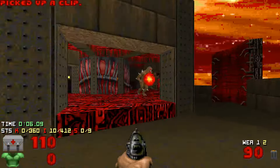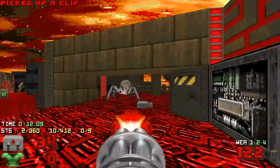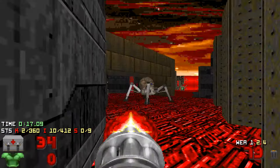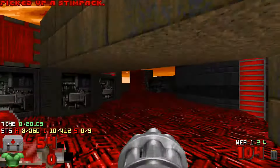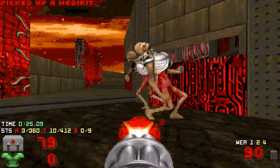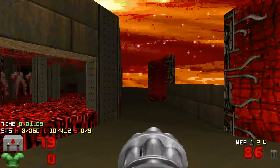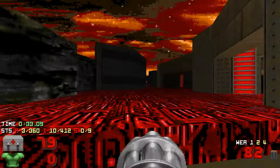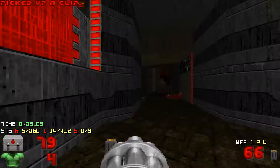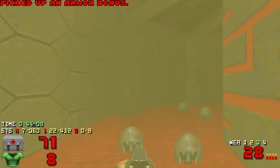In the beginning, we maneuver around and get the chaingun, then take care of things and pick up all these items because we have no way to get back up here. By the way, there's a switch right here — this one does nothing. This part, what I like to do is go around here and take care of these two so we can get the shotgun.